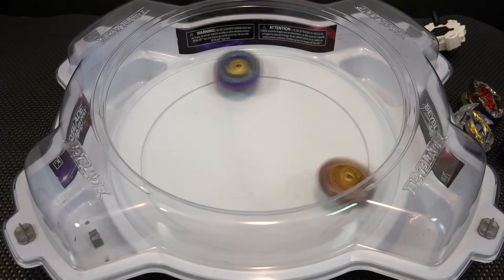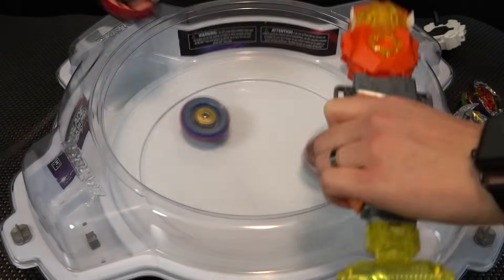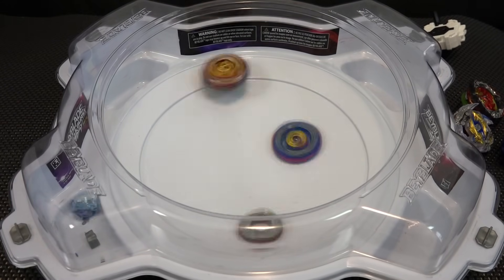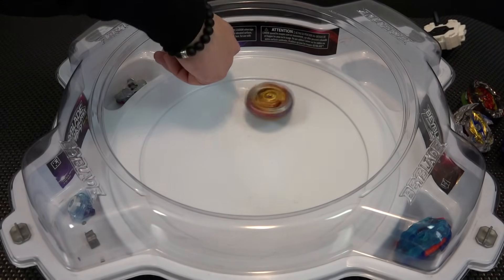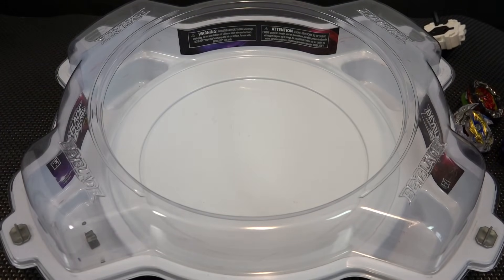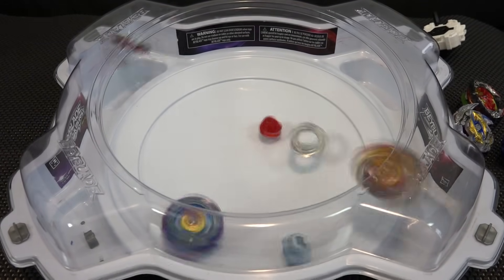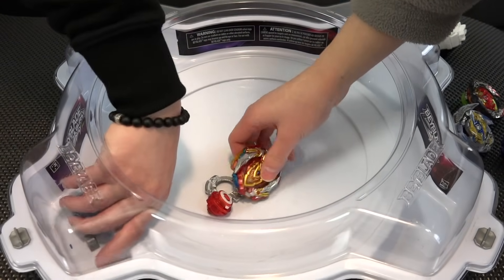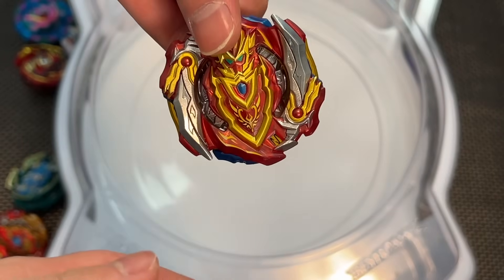Valtryek versus Achilles — three, two, one. Chozy Valtryek goes hard. Then one of them self-destructed just by spinning — how did that happen? The teeth on these guys must be a little worn out. Achilles gets a point. Next round, Valtryek is bursting so hard. Achilles wins that one. It might have to do with the stress test we did previously, but we all know Chozy Achilles is the more superior one.